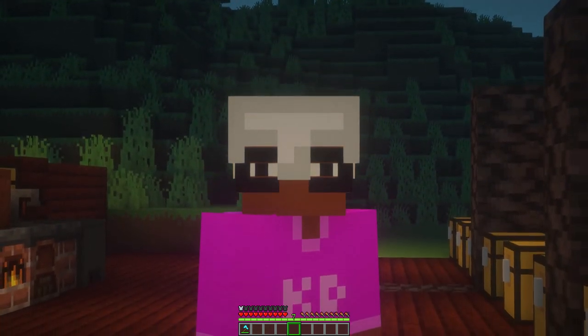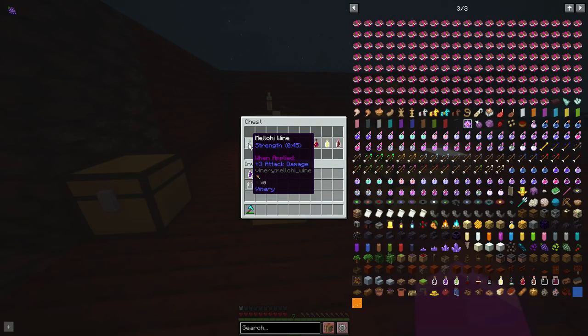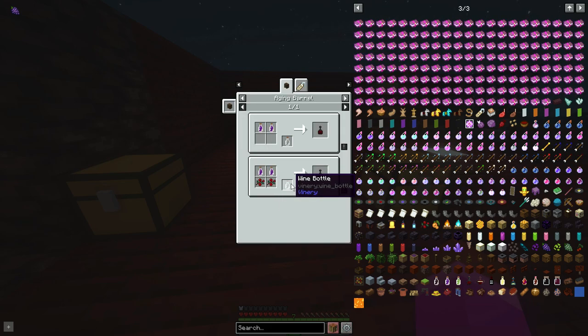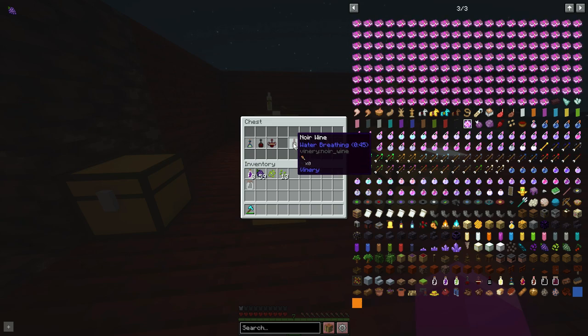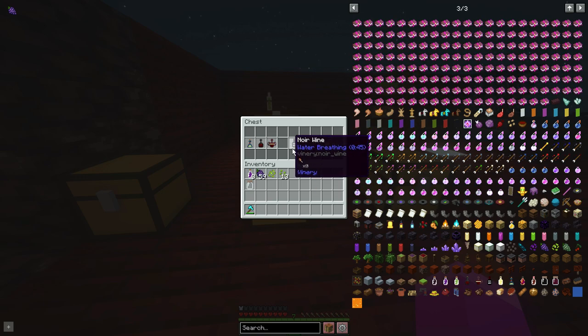Do not drink if you're younger — drinking is bad. In order to make these wines, the Melhoney wine requires two grape juices, two pieces of honey, a wine bottle, and then some time in the aging barrel. Most of these crafting recipes require the aging barrel. This one looks like a rare drop type of wine, probably found from something specific, while the rest can be crafted normally.